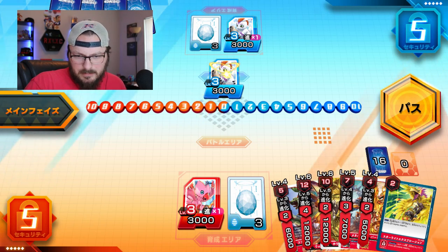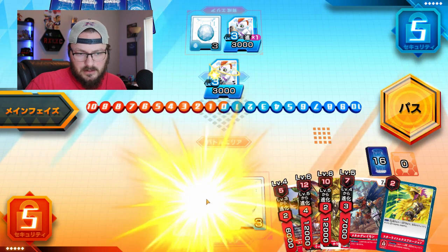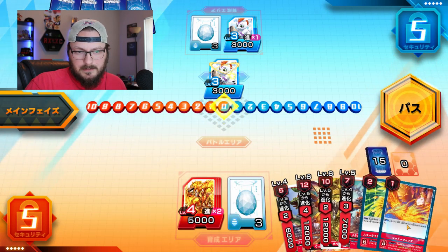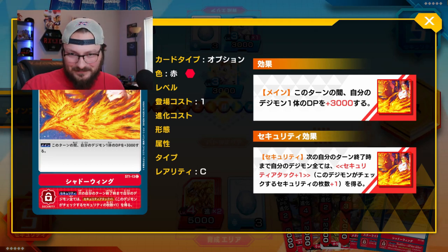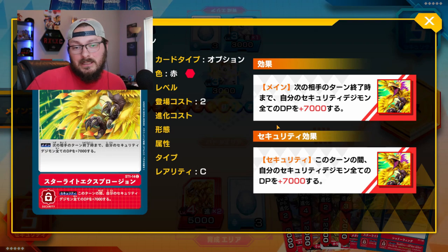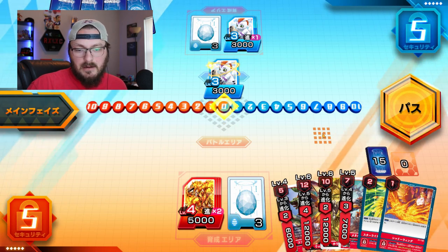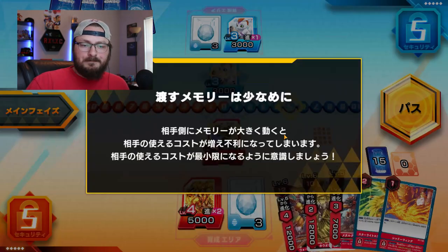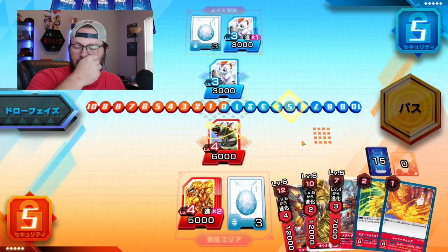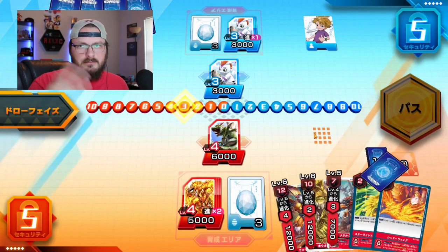So I've evolved my Piamon and I could go up to a level 4 for 2 energy. Bergimon is out — this card gives my Digimon 3,000 power, just a basic buff. This other one gives my Digimon that I flip from my security stack plus 7,000, so if you attack me next turn you're probably not going to survive. I really like this card, especially when building up my field. That's a tamer card the opponent just played — like a hero card, one of the characters.